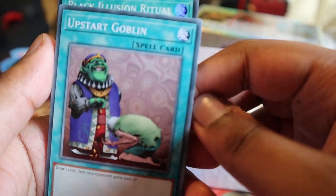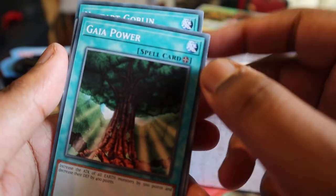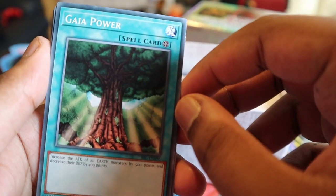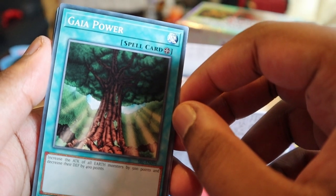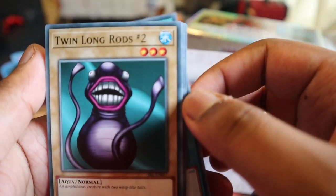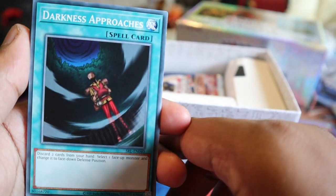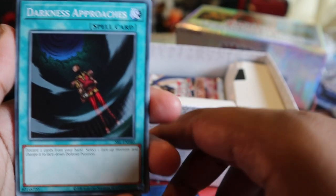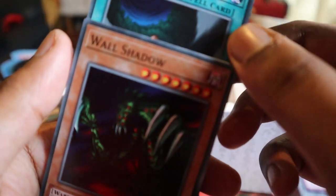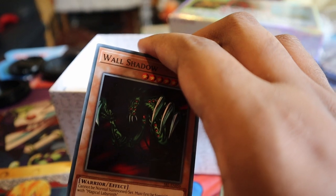Upstart Goblin - draw one card, your opponent gains a thousand life points - okay I guess. Increase the attack of all earth monsters by 500 points and decrease their defense by 400 - fine. Twin Long Rods - kind of trash. Darkness Approaches - you discard one card from your hand, select one face-up monster on the field, change it to defense position - it's okay. Back to Wall Shadow - also got a holo version there, the camera's shaking a bit. A few more packs to go through.